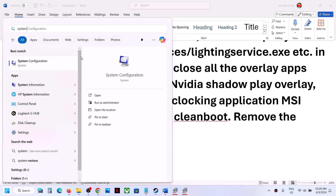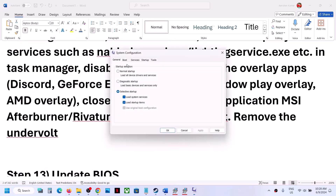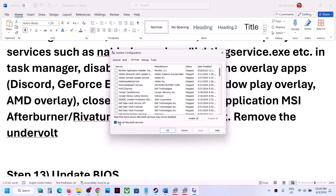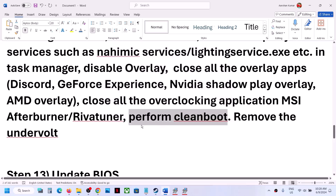Perform a clean boot. Type System Configuration in the Windows search box and click on it. Go to the Services tab, put a check on Hide all Microsoft services, then click Disable all. Click Apply, click OK, and when you see the restart prompt, restart your computer and then launch the game. Also, if you have undervolted your computer, remove the undervolt and then launch the game.